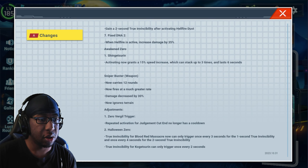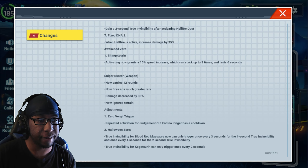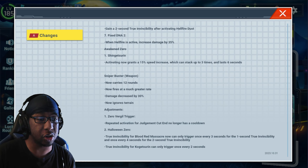Awaken Zero: activating gains a 15% speed increase with attack for three stacks, lasting 6 seconds — so up to a 45% speed increase by 6 seconds, not bad. Cyber Buster got an update: now carries 12 rounds and fires at a much greater rate, but damage decreased by 30%. Now it ignores terrain, which is very interesting — I wasn't expecting them to decrease damage by 30% while buffing it. Allowing Cyber Buster to ignore terrain is huge, because that's one of the biggest issues with a lot of older weapons.